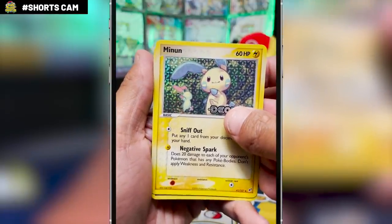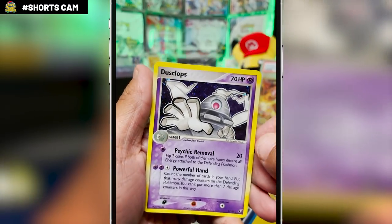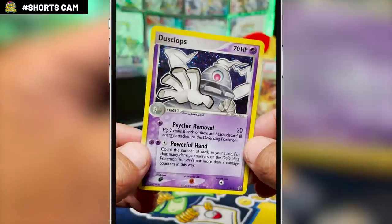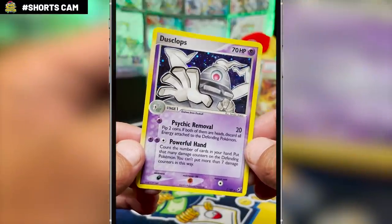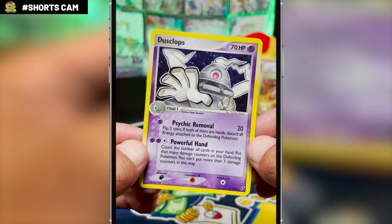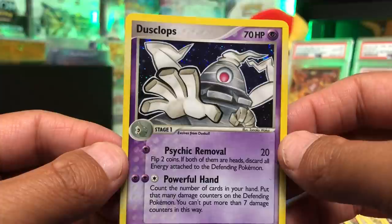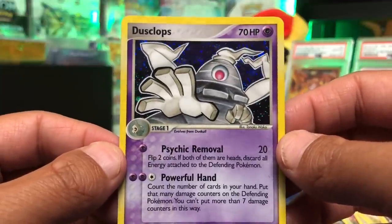Let's see what's in the rare slot — can we get a hit? I'm just looking for that glimmer of a Gold Star at the top. No Gold Star here, but it is a hit — it actually is a holo. Card number 7, Dusclops. Never seen this card before, I don't think it's really a chase card, but it's technically a hit again. We have a case for three out of three. Could have been worse.